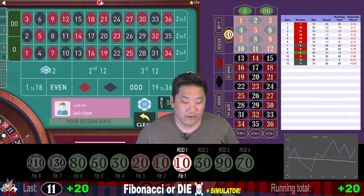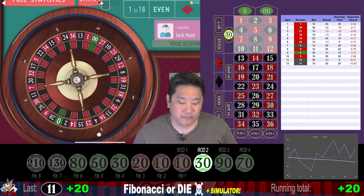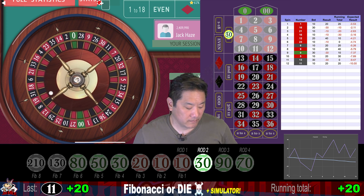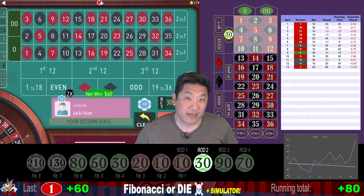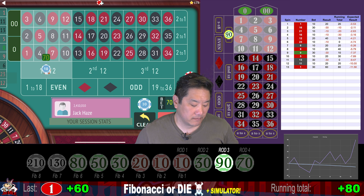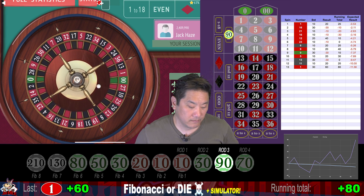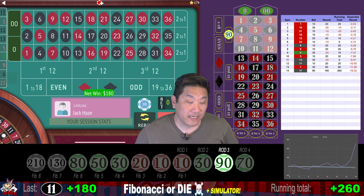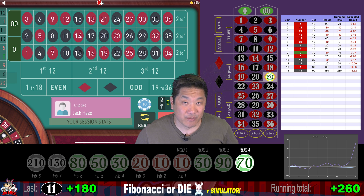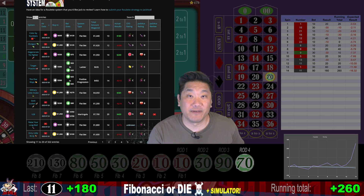11 — that's a hit, we win 20. And we press that bet to $30. 11 again — that's a hit, we win 180. And now we make the Ride or Die bet: $70 on a number straight up. If you enjoy learning about roulette systems, go to my website, jackcase.com. There we have a catalog of over 350 roulette systems. You can sort them by my rating, by the buy-in amount, the bet size.